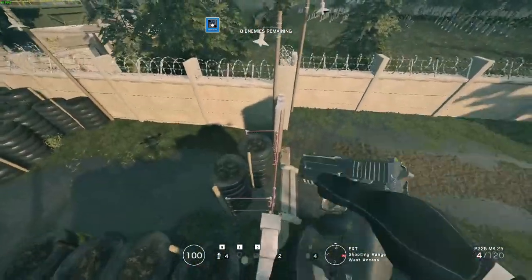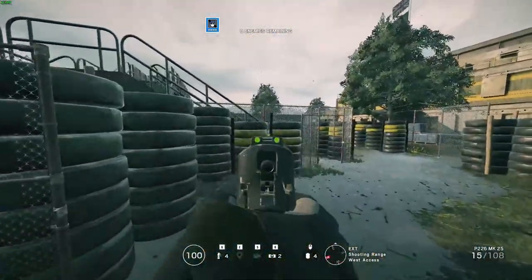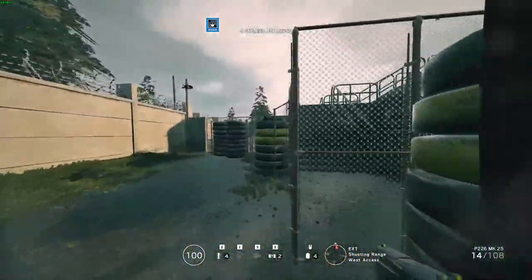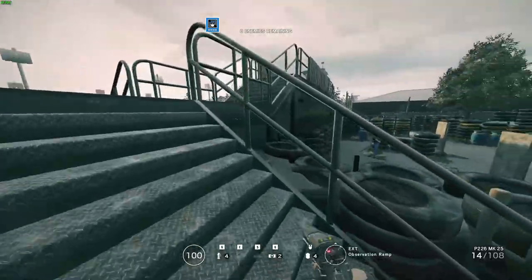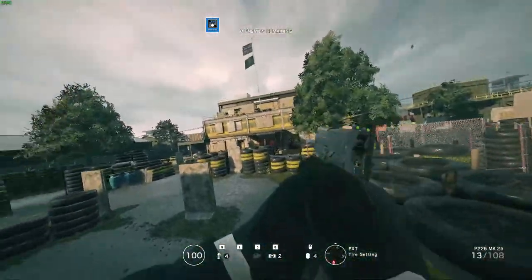That's another little bug I found out. You can just vault over the barrels — the little tire things — to get over to the shooting range. And how you get back is the same thing: you can just vault here and BAM, you're back.